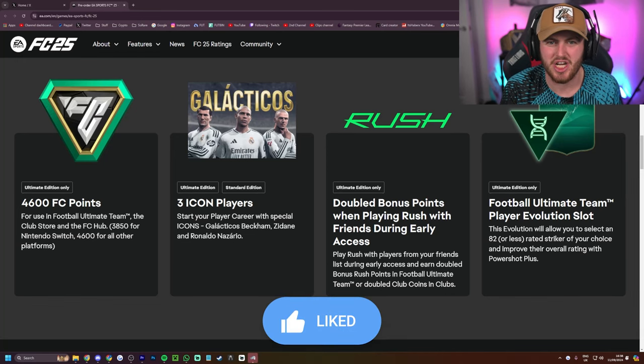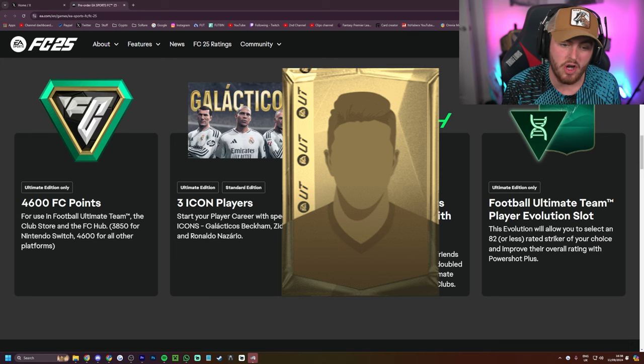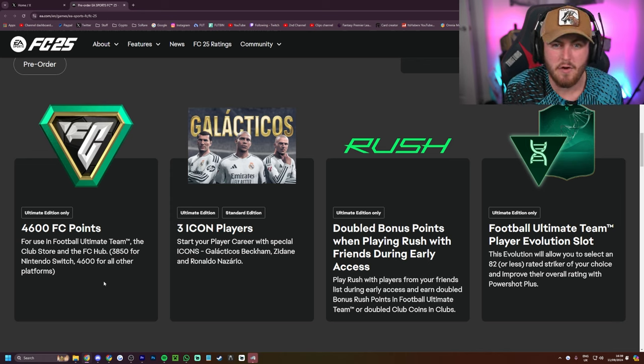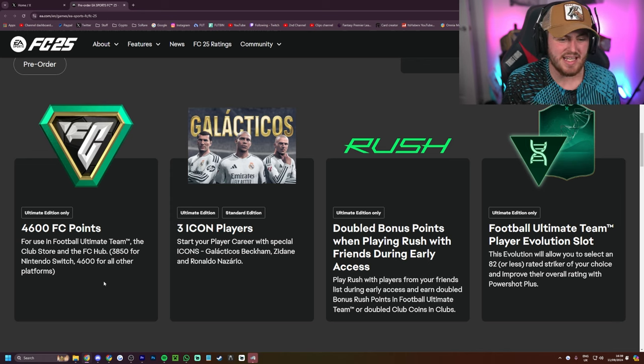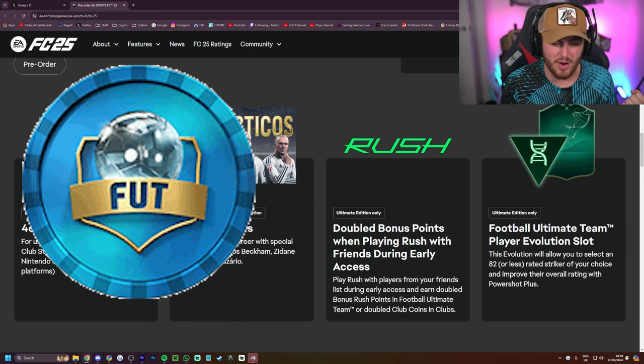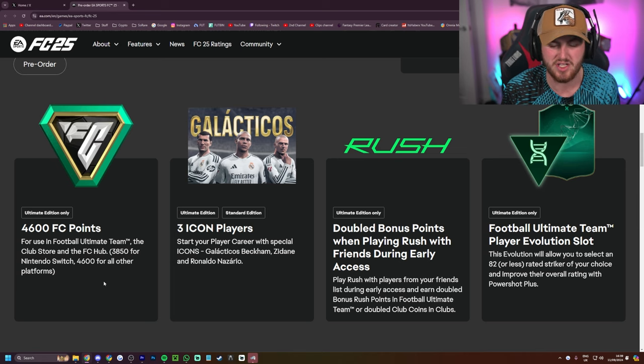FC 25 is just around the corner and if you pre-ordered the ultimate edition of the game you'll be starting off with 4,600 points and seven days early access. The points have been a pre-order bonus now for a couple of years and in previous years it was pretty easy to choose how to spend your points — you pretty much had draft or packs. However this year there is a lot more to spend your points on and we're going to talk about it.